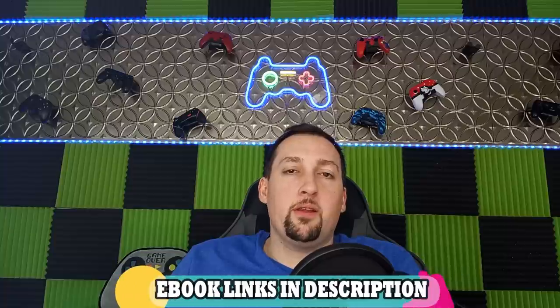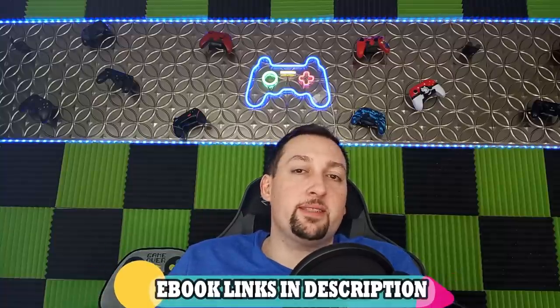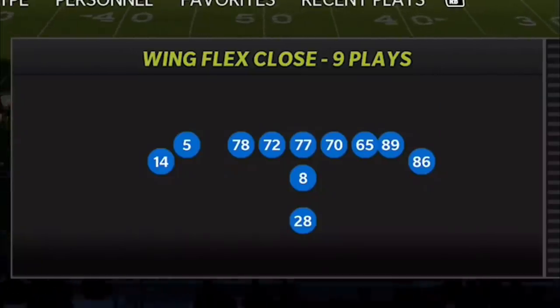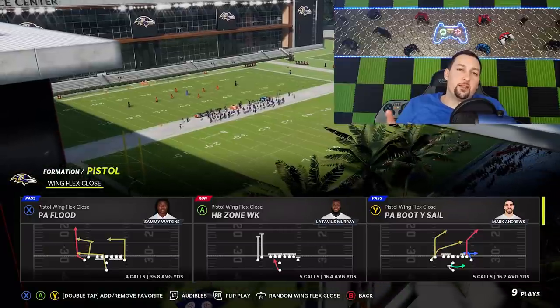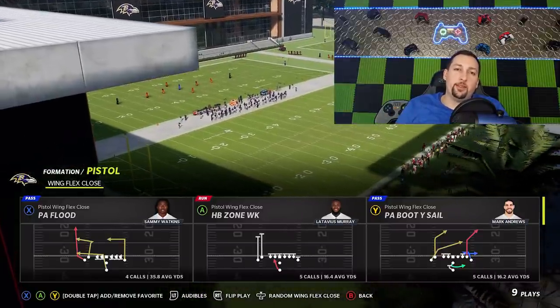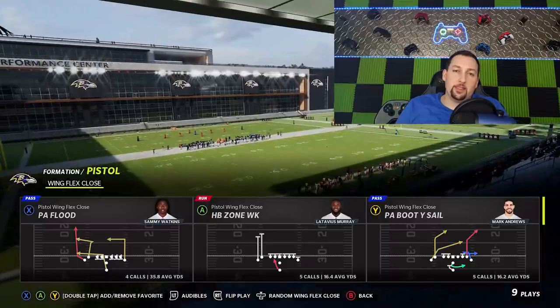I haven't done a full eBook on it yet, but I'm thinking about possibly doing it because there are a lot of really great formations in it. Let me know in the comments what playbook you'd like to see next. The offense itself is the Pistol Wing Flex Close. This formation is only found in the Kansas City Chiefs playbook — it's not in any other playbook in Madden 22 — and it's one of the glitchiest formations in the game.